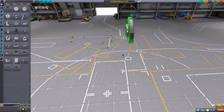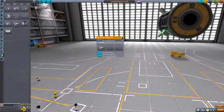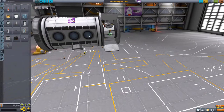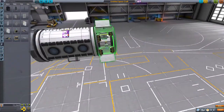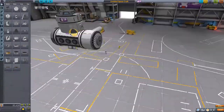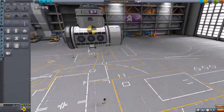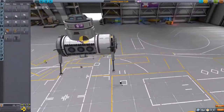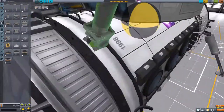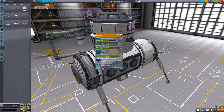Hello and welcome back guys to a new Kerbal Space Program video. Today we're going to build a surface base on the Mun. Here we are in the space plane hangar where we're going to construct the surface base. I usually build everything in a monolithic structure, as Medlo usually says, building the entire surface base in one piece and launching it like that.